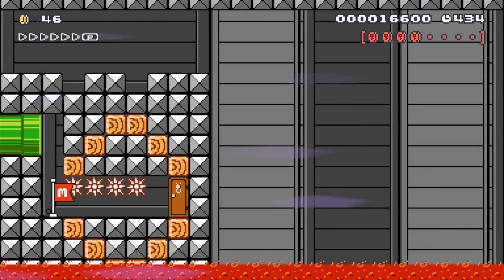So you'll notice we have 4 pink coins — 4 of the 8 — which is good. Let's go into the door and keep this going.